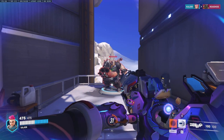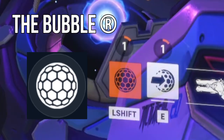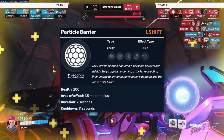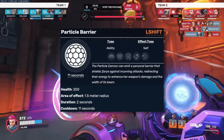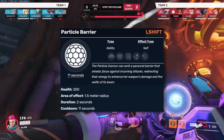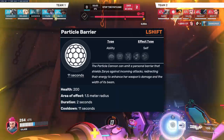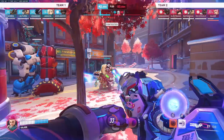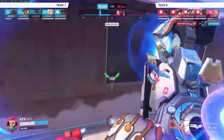Zarya's only ability is the bubble, which makes her emit a personal or projected barrier that shields herself and her teammates against incoming attacks, redirecting that energy to increase her weapon's damage. The barriers are 200 HP, last 2 seconds, and are on an 11-second cooldown. Zarya gains 1% per 5 damage blocked, meaning a total of 40 energy gained per bubble.